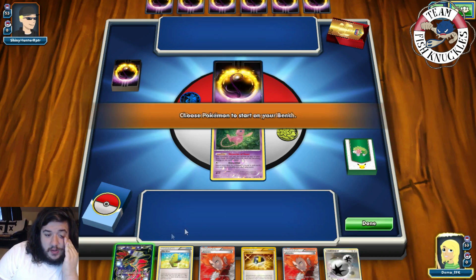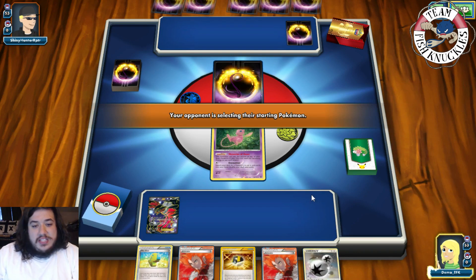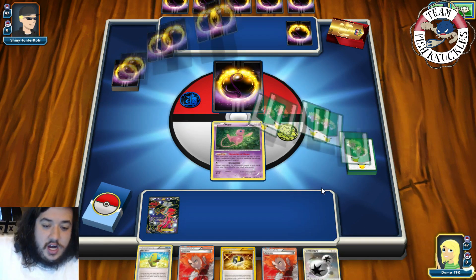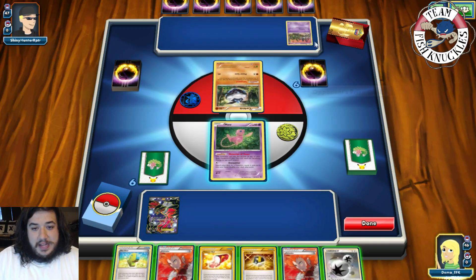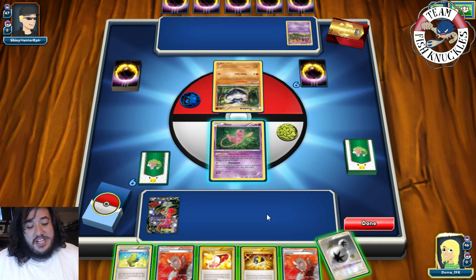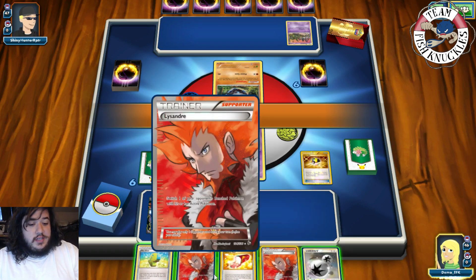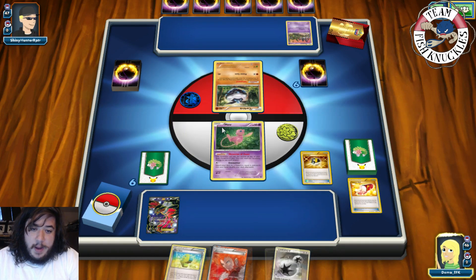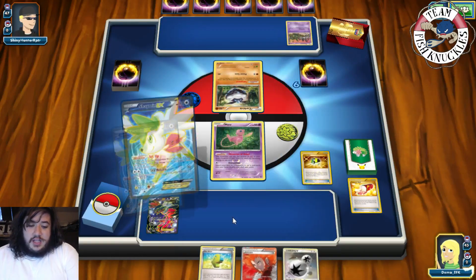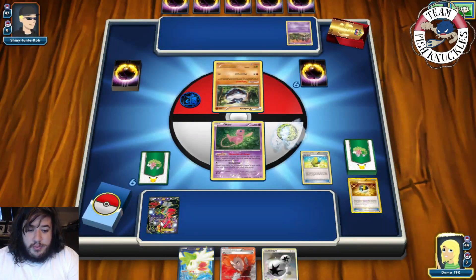We're going to Ultra Ball, discard a Lysandr and a Trainer, and grab a Shaman. We'll Max Elixir, look at the top six — grab a Dark Energy, put it on that guy. We're in a DCE. I'm actually going to Lifestown with the Trubbish and Shaman, set up for six new cards. If we can find a Breakthrough Evital we can retreat to it and make it where the Trubbish cannot retreat next turn. Fighting Fearbelt — not one right there — but we can Max Elixir again, look at the top six cards of our deck, put a Dark Energy on this guy. Put another Dark Energy on — wait, we already attached for turn. Let's just Max Elixir again and try to get as many energies as we can this turn.